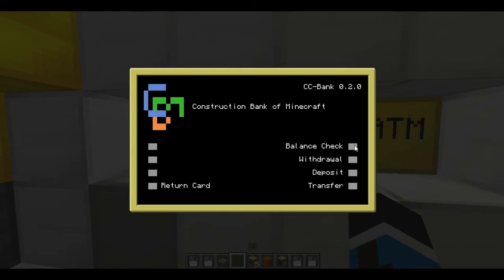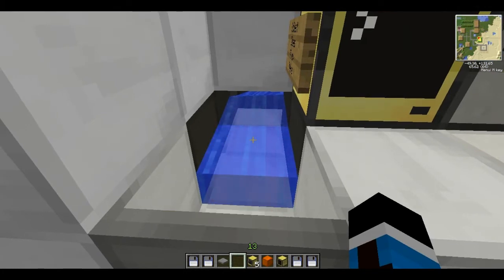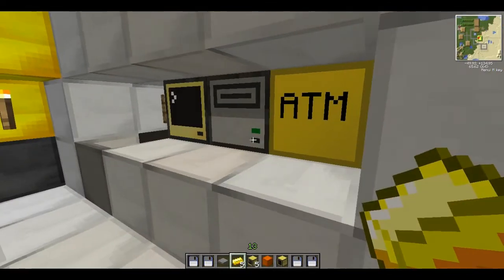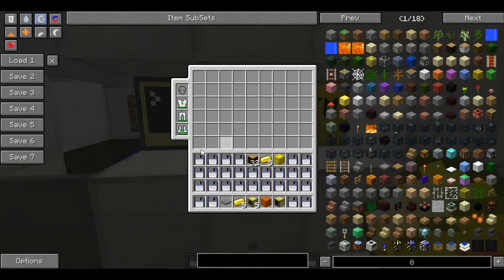I can make a withdrawal. Every gold ingot, by the way, is worth $100 MC dollars. So I'll make a withdrawal — let's say $500 MC dollars. So I should get 5 golden ingots out of this. There it comes — and there we go. I got my 5 golden ingots. Now before I leave, I'm going to take my card back. And there we go, easy peasy.